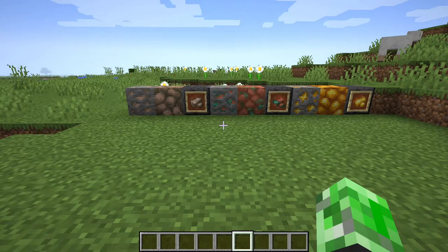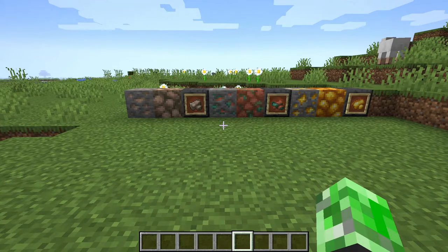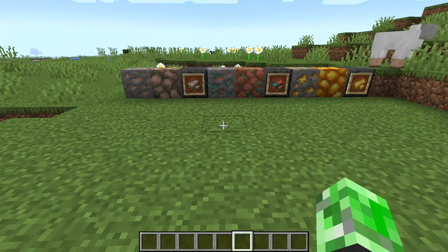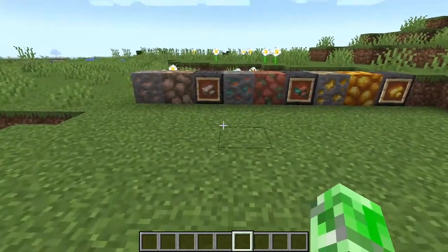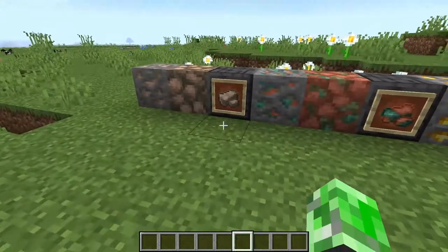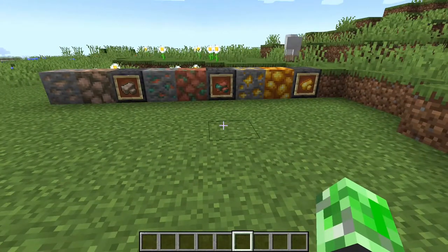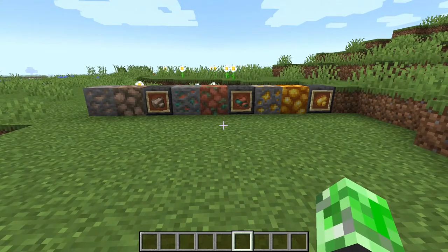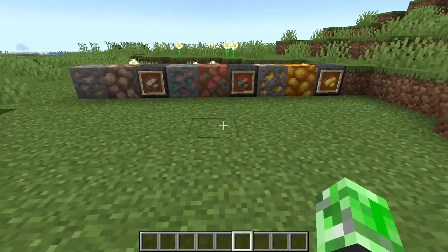What you're seeing in front of me are the raw variants of the ores and the ore blocks themselves. There are new blocks you guys probably want to identify — you are seeing raw iron, copper, and gold. If you want a back-to-back comparison, here's a picture from Minecraft.net showing what they used to look like, and here's what they look like now. That's the raw variants, and they did change the texture of them.